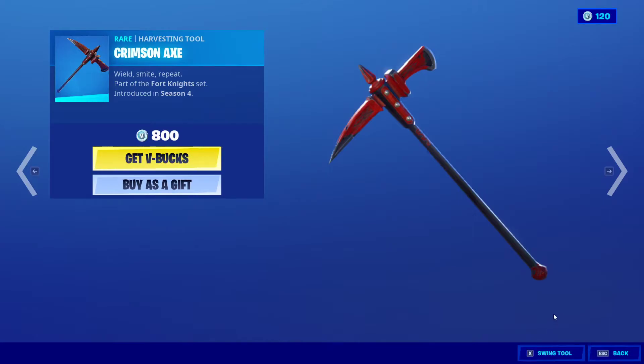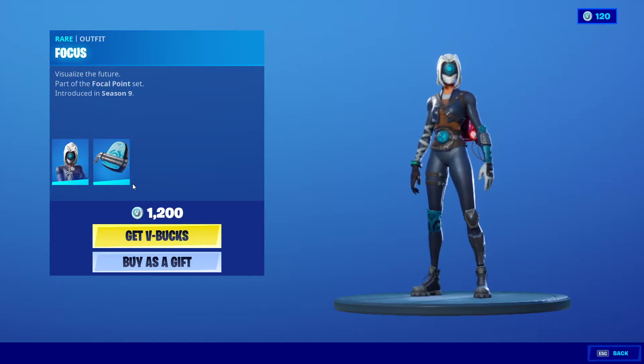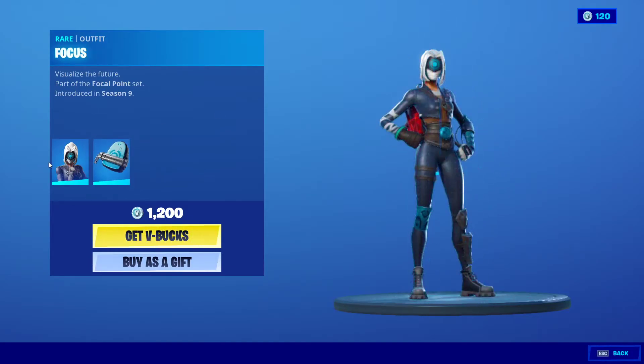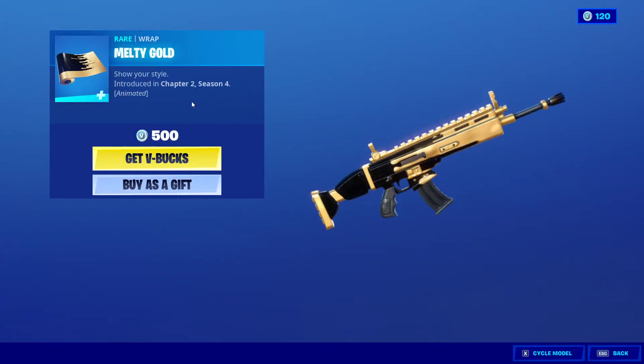Got Crimson Axe — oh yeah, that's pretty nice. Focus with Tuck Pack, and then you got Metal League Gold.